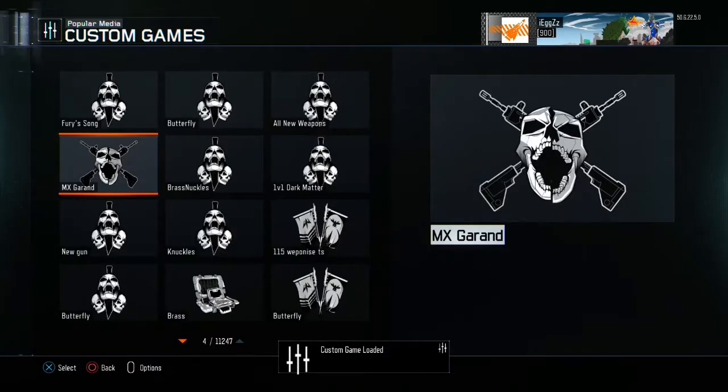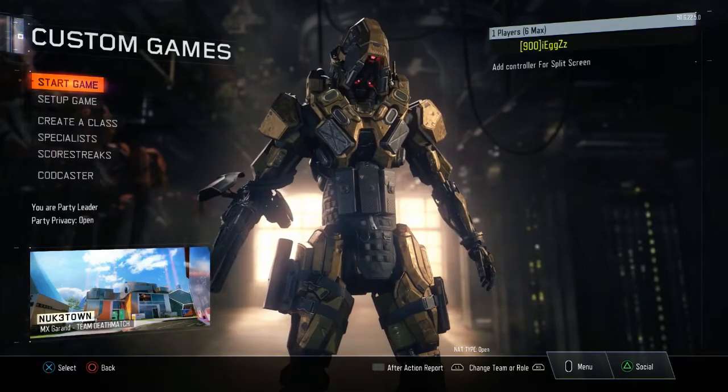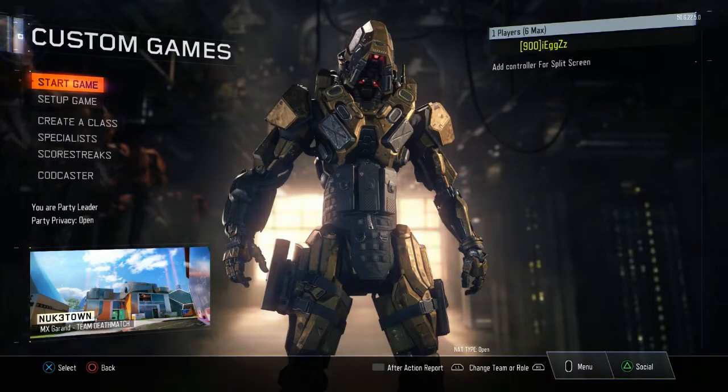Click yes. It says custom game has loaded. After you've done that, you want to set up the bot — let's do 6 on recruit — and then you just want to click start the game.